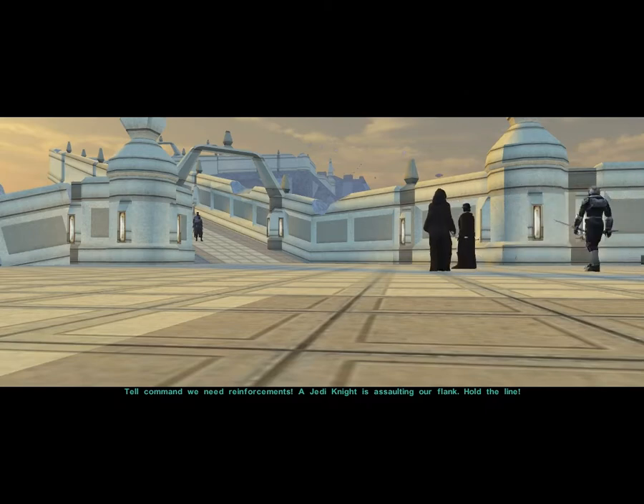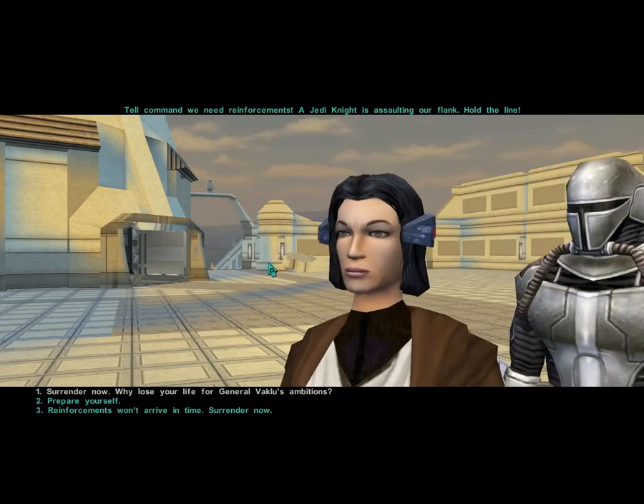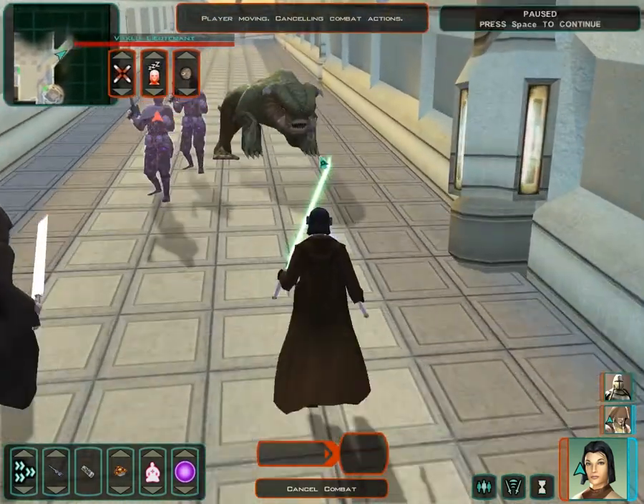We need reinforcements — a Jedi Knight is assaulting our flank. Hold the line. You can tell them to surrender, but of course they valiantly decide to die for the cause.